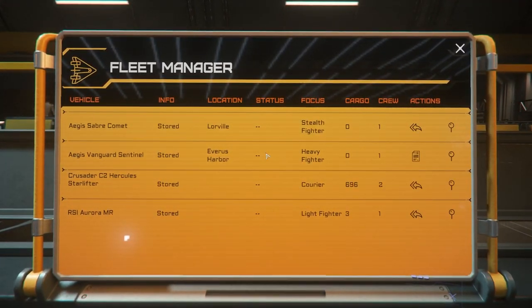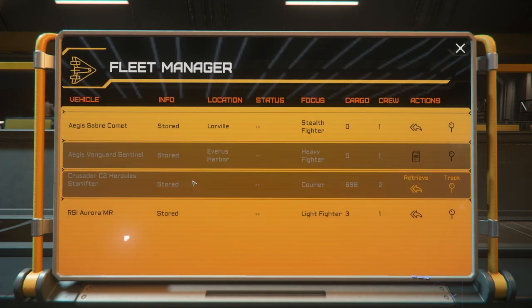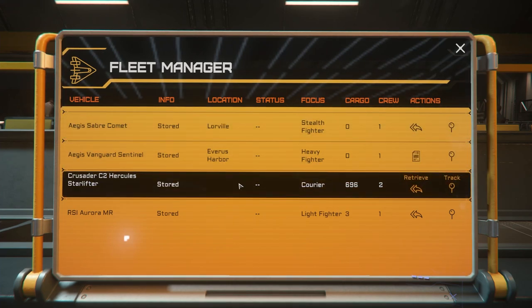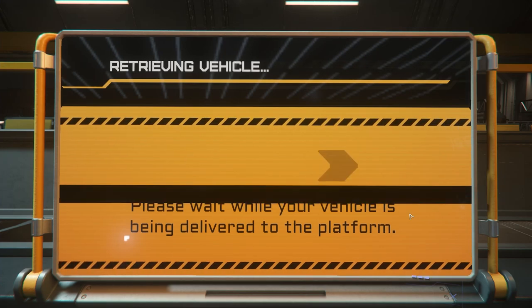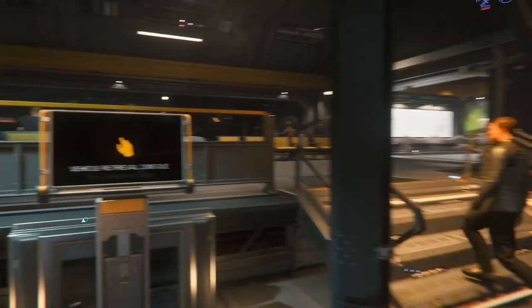I suggested the Aurora, so we're just going to start with the Aurora. I do have three other ships, but for the sake of the video I'll start with the ship you're most likely to buy at the start of the game — the Aurora. Click the retrieve button next to your Aurora, and after giving it some time it'll tell you which hangar it'll be in. Just try not to forget it — we're in Hangar 9.